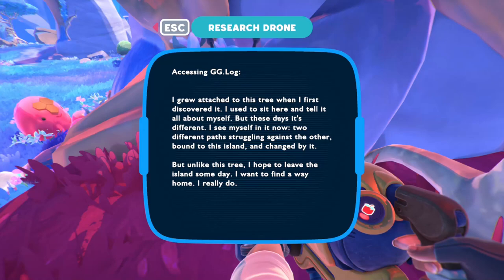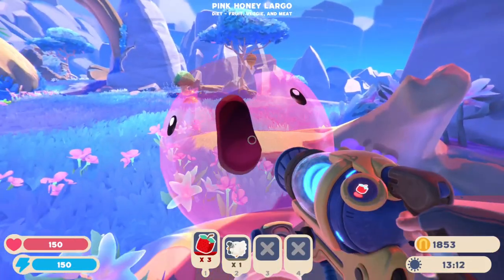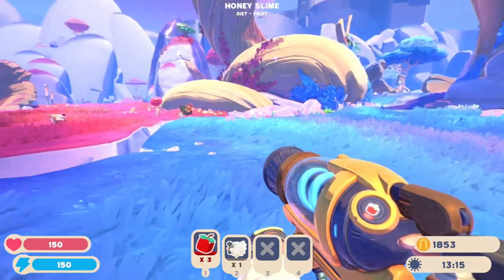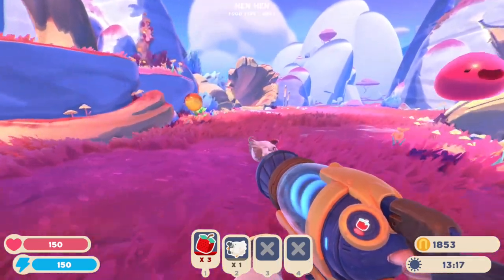'I grew attached to this tree when I first discovered it. I used to sit here and tell it all about myself. But these days it's different. I see myself in it now. Two different paths struggling against the other, bound to this island and changed by it. But unlike this tree, I hope to leave the island someday. I want to find a way home. I really do.' A pink honey slime — I don't think I've ever seen that. I feel like it's wrong to make a honey slime a pink honey slime.